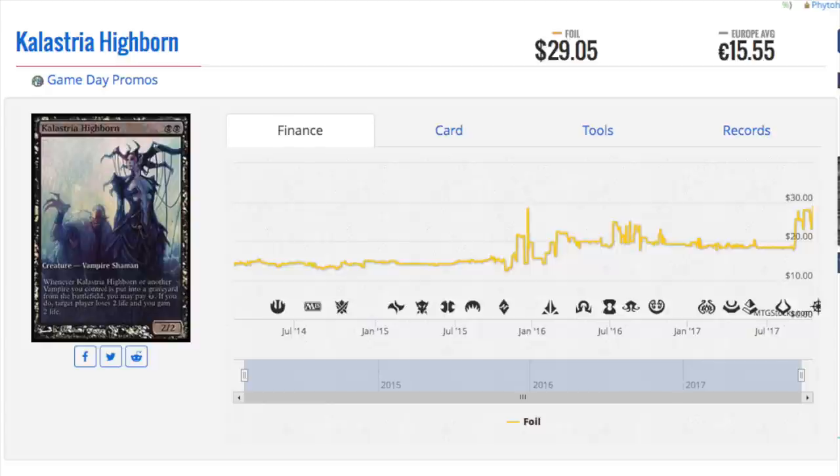Game day promos. There have been lots and lots of game day promos — game day promos being something given out to everybody. You don't have to be a top 8 competitor. You don't have to win game day to win the mat. Everyone gets one of these. Now, vampires are hot, and this particular vampire, Kalista Highborn, is a $30 foil.